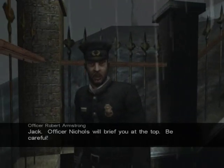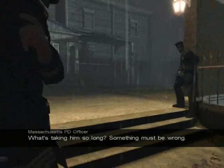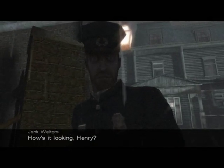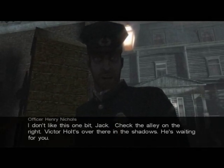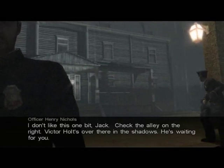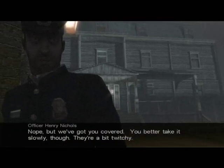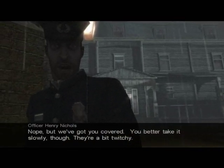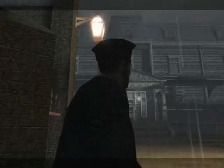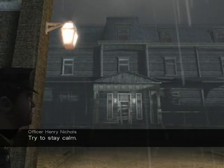"Jack, Officer Nichols will meet you at the top. Be careful." "Evening, Jack. Glad you could join the freak show." "How's it looking, Henry?" "I don't like this one bit, Jack. Check the alley on the right — Victor Holt's over there in the shadows, he's waiting for you. We've got you covered, but you'd better take it slowly — they're a bit twitchy." Do you see the shadow in the window, directly behind his shoulder there? He's gone in the way. There — straight ahead. You'd better hurry, Jack.